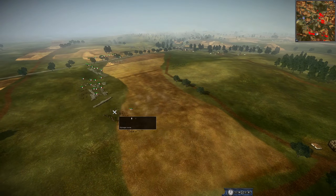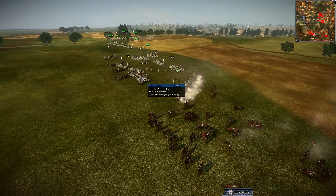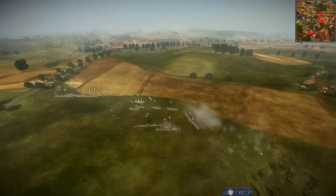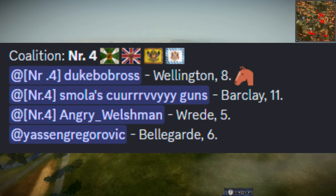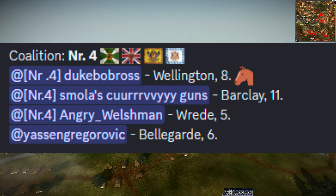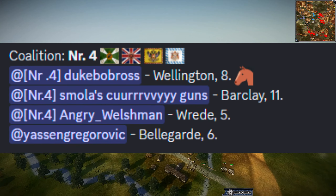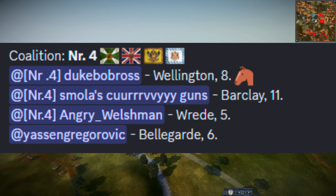Going up against them, it looks like we actually have some Cossacks trying to snipe some artillery — infantry probably gonna keep that away. But going up against them on the NR4 side, you have an eight-point Wellington, an 11-point Barclay, a five-point Red, and a six-point Belgarde. So I believe it is basically Russia, the UK, Bavaria, and Austria.